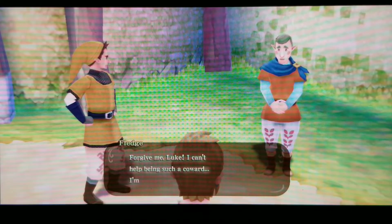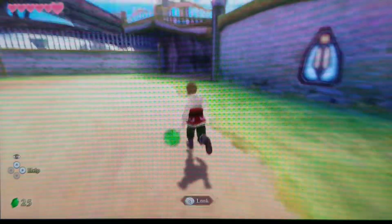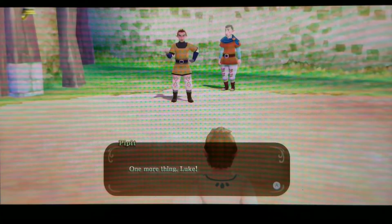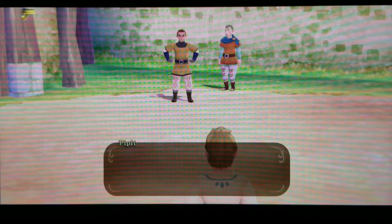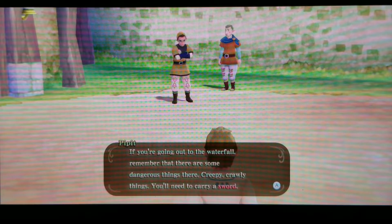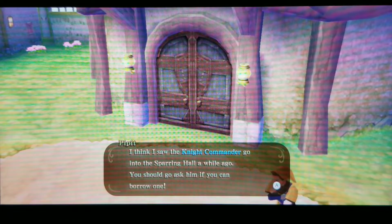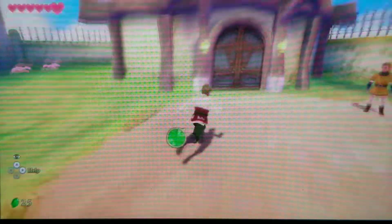Fledge apologizes for being a coward. Now we know where the bird is. We're also told there are dangerous creatures near the waterfall, so we'll need to carry a sword. The knight commander is in the sparring hall, so we should ask him if we can borrow one.